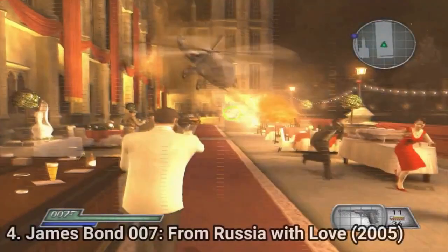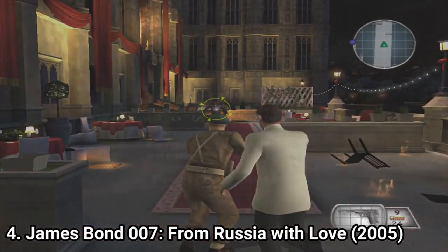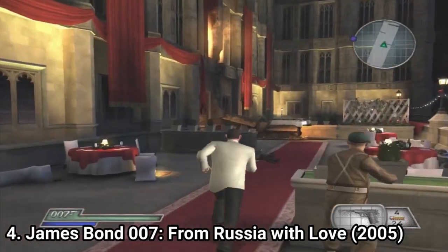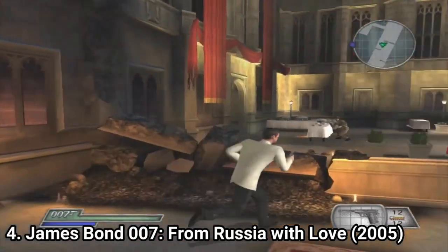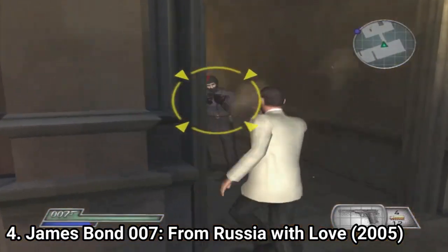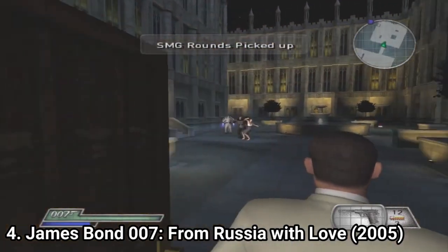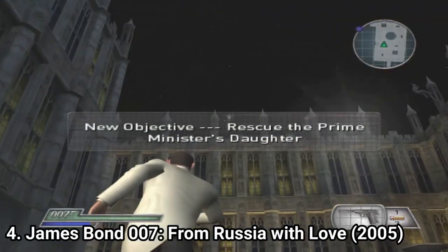James Bond From Russia with Love has the same game formula as Agent Under Fire. It's an over-the-shoulder run-and-gun shooter with vehicular levels in between, and you get to use many sorts of gadgets. The game is pretty straightforward, and just like the other James Bond games, fairly easy to beat. It's great for a casual experience — it has explosions everywhere and features some great action. I recommend it to you, just like the other James Bond games.